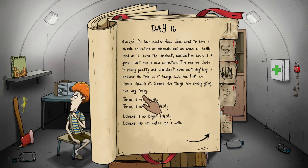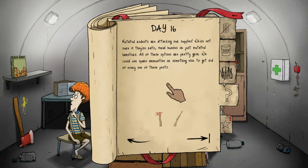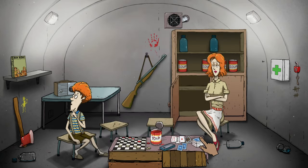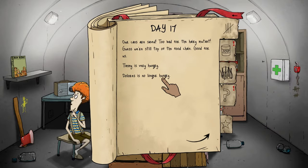Seems like things are going our way today. They haven't eaten for a while — let's give them some soup. Ted is out there and probably very thirsty. Mutated rodents are attacking our supplies — we're not sure if they're rats, feral bunnies, or mutated hamsters. We don't have ammunition to get rid of them so it's time to start swinging. Timmy, let's get it! Hopefully he doesn't get sick. Day 17 — our cans are saved, too bad for the hairy mutant.